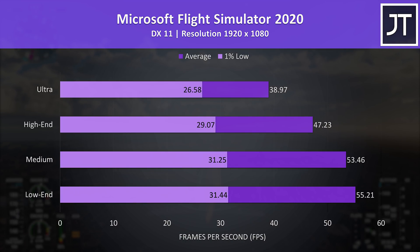Microsoft Flight Simulator was tested in the Sydney landing challenge. There wasn't much difference between medium or low end settings, and high end wasn't too bad either, however there was a bigger step down comparatively running with the highest ultra setting preset.